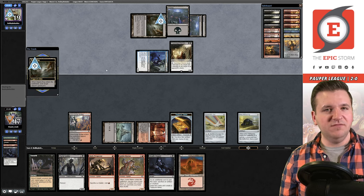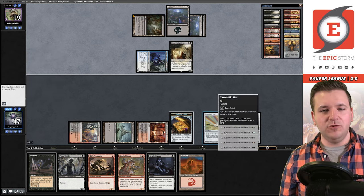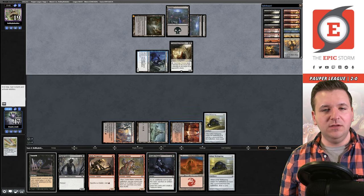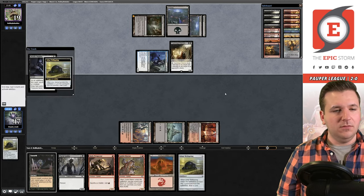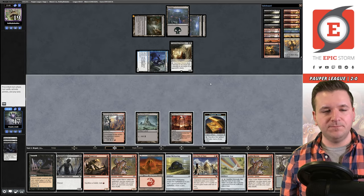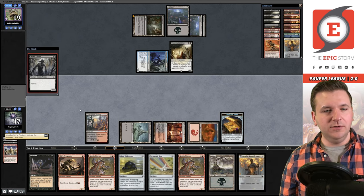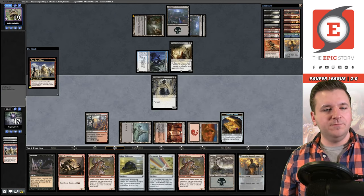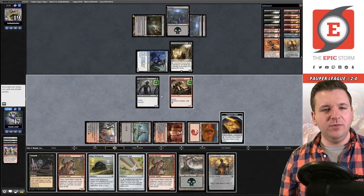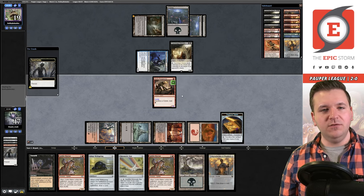We cycle the Chromatic Star digging for First Day of Class, then sacrifice the Ichor Wellspring with Deadly Dispute — and there it is! Time to win the game! First Day of Class, play the Goblin, triggers go off. We have open black mana so even if our opponent has removal for the Skirk Prospector, I can bring it back with Unearth. Looks like they don't have anything.